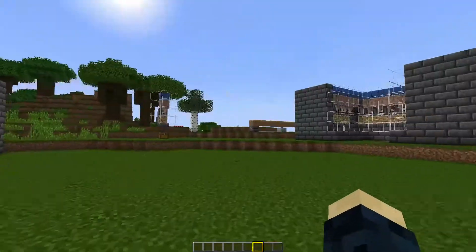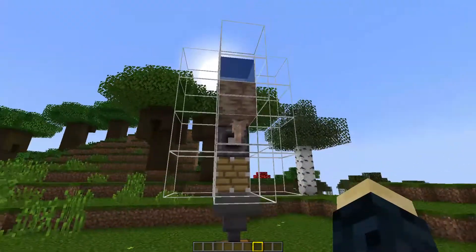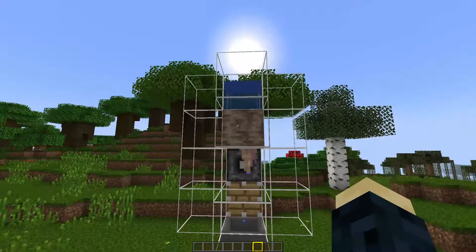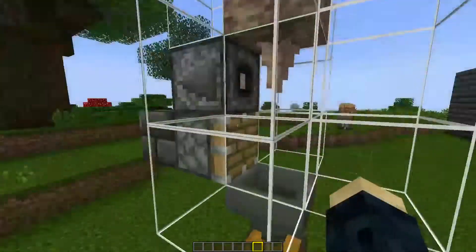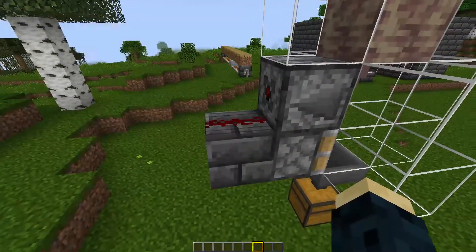You can make these farms as big or as little as you like. Here we've got an example — the bare bones of the machine — just using one piece of dripstone and one piece of pointed dripstone. All we need is a source block of water above the dripstone block with a piece of pointed dripstone hanging from it, and then we've got an observer observing the dripstone and a piston underneath.